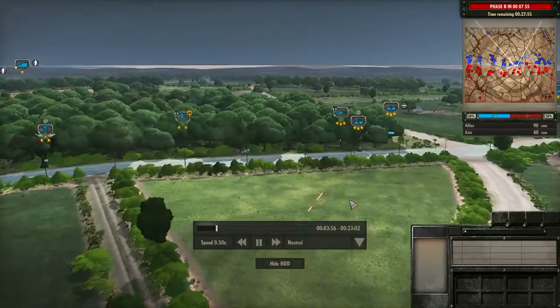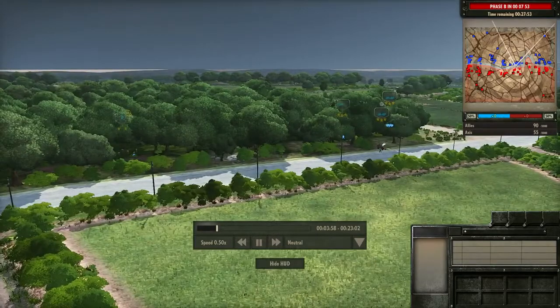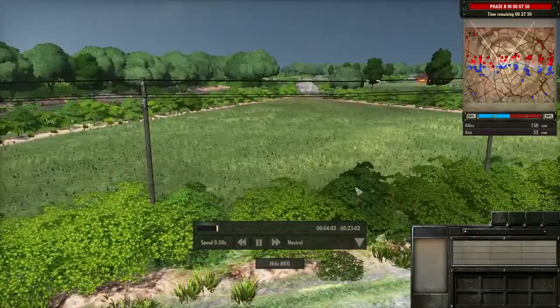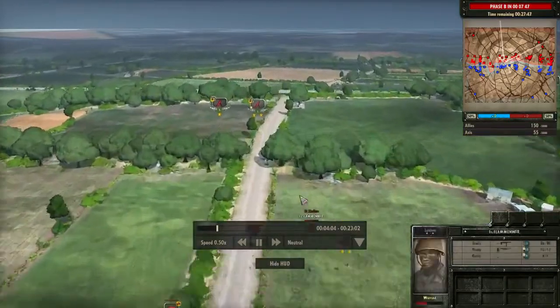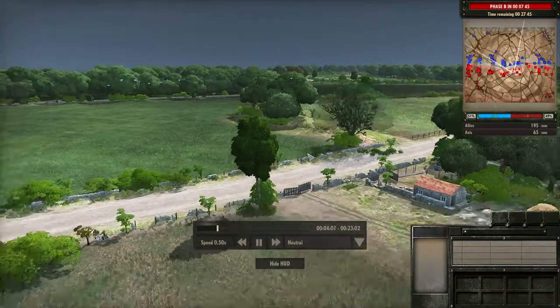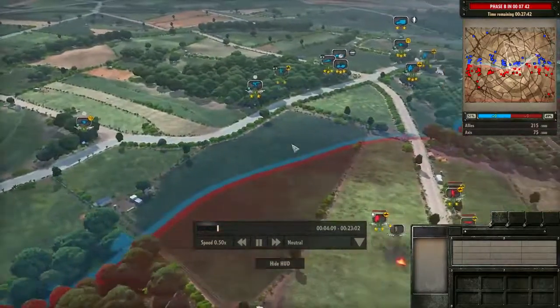The Allies have placed themselves into those trees and are holding off the Germans. The Germans seem to be trying to push forward through that area when they should be exploiting somewhere else. The Allies have a perfectly set-up machine-gun position here to take on any kind of infantry. In fact, a jeep with a .50 cal in the back is just going to mow down anybody who goes across that field. The Germans have now placed their mortars and can start taking out those machine gun nests, which will really clear up the middle area.